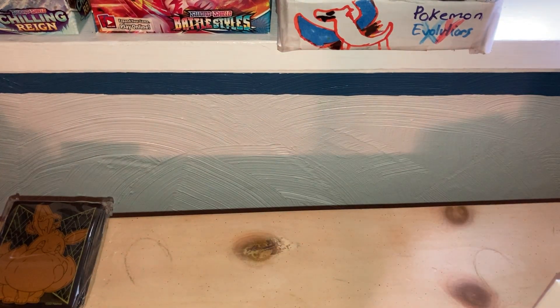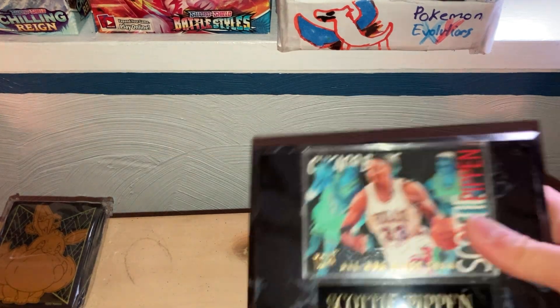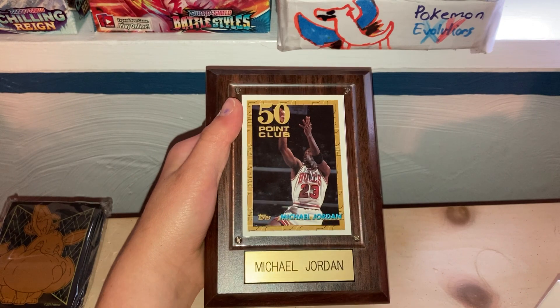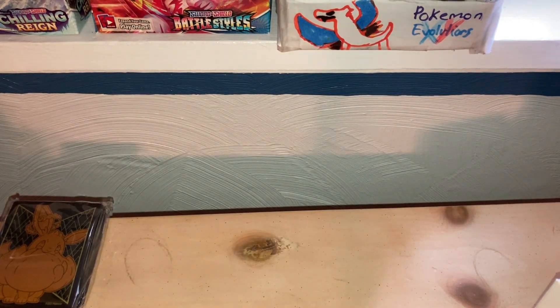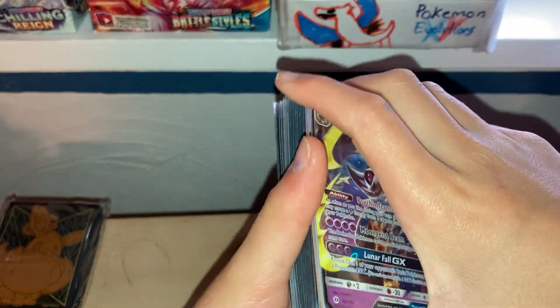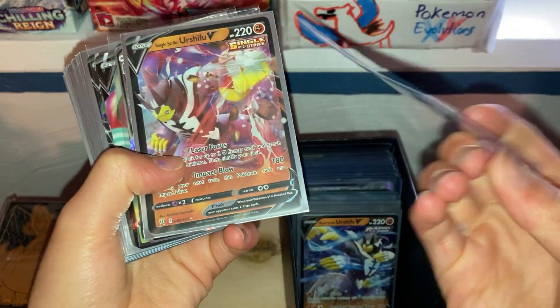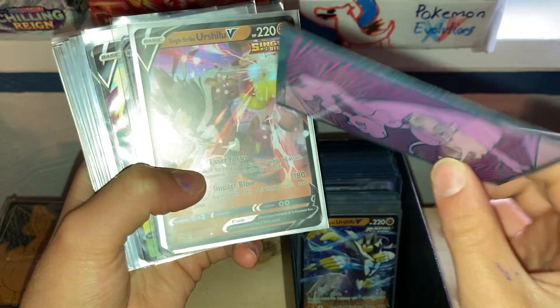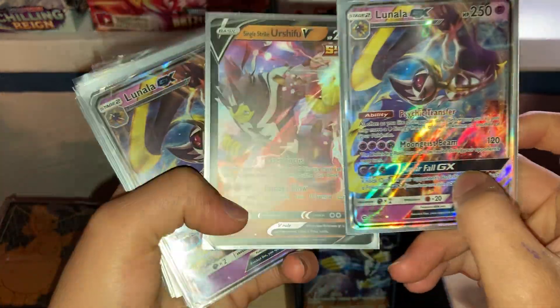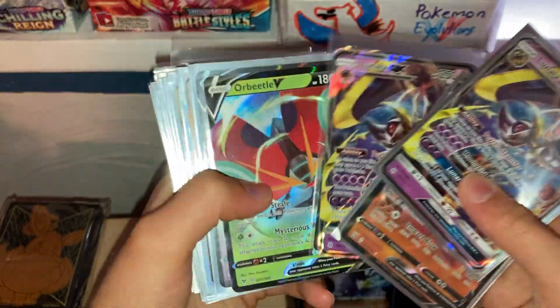First I'm going to show you these cards that my dad gave me — we have Scottie Pippen and Michael Jordan, which is really cool. Now I'm going to show you my regular GXs, non-full arts. I really like these types of sleeves. I don't like the new sleeves because you can't really see the shine in the cards. I didn't even know I had two of these — that's nice.